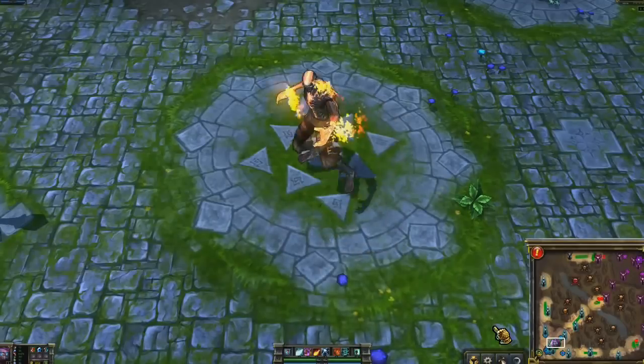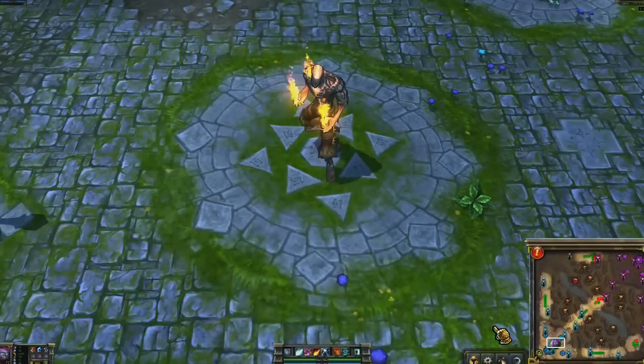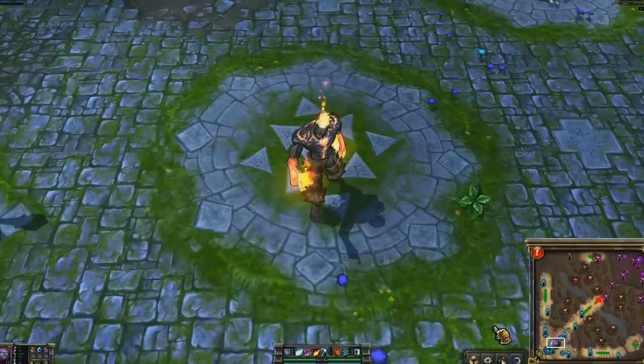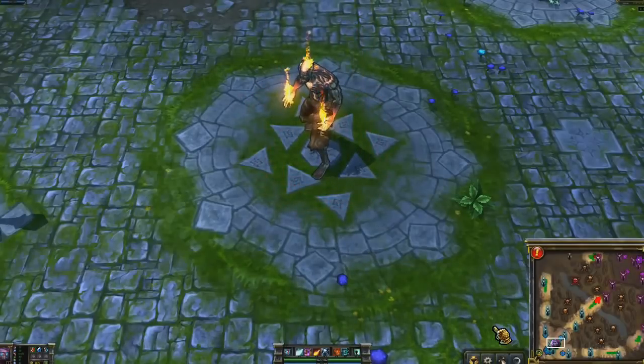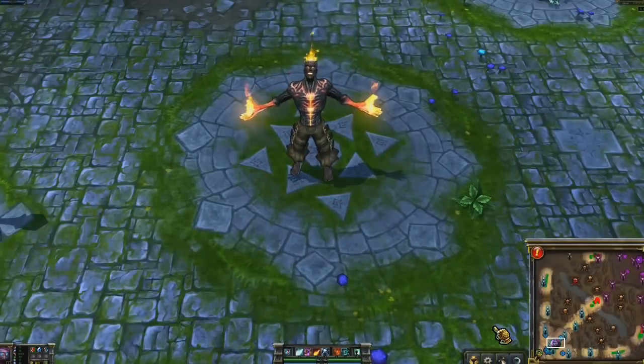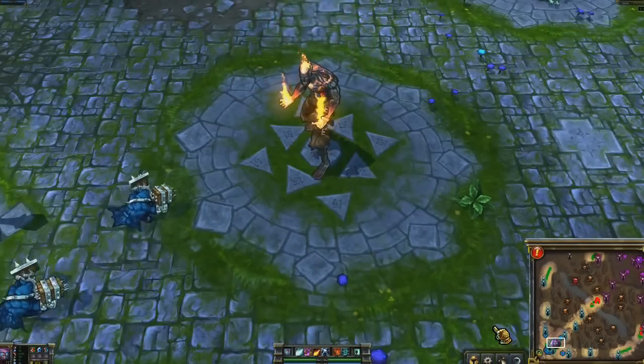Brand's passive is Blaze. All of Brand's abilities light their targets ablaze for a few seconds. Blaze deals a percentage of the target's max health every second. When any of Brand's abilities hits a target already ablaze, the spell gains a bonus effect and renews the ablaze debuff.